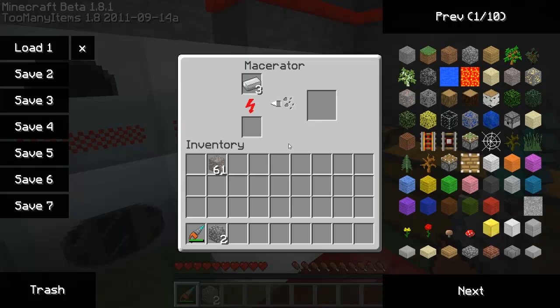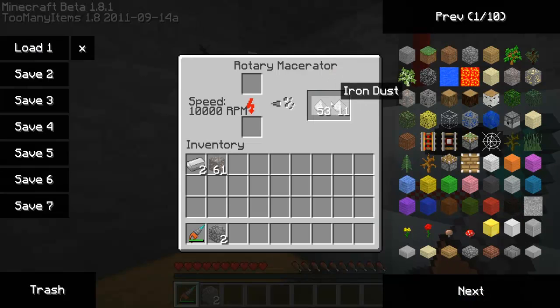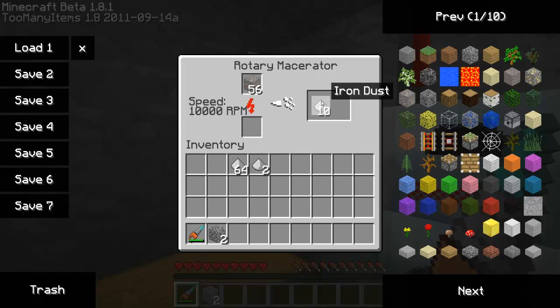That's pretty slow, right? But then if we go over to the rotary macerator — since this is at 10,000 RPM — put it in and boom, done. I think that is pretty cool. You can also macerate an iron ore straight into it and it will make two per iron ore, so you don't even have to smelt it to an ingot first.